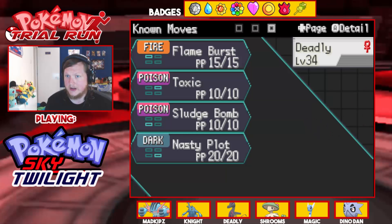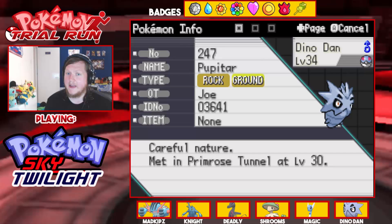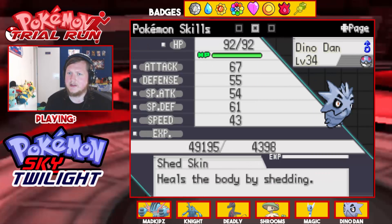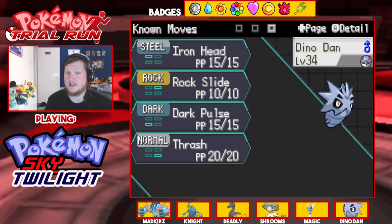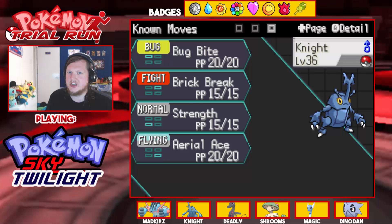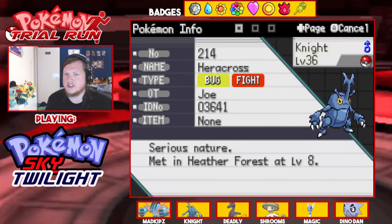Then we have Dino Dan, our Pupitar, level 34, Rock and Ground typing, Careful nature with the Shed Skin ability. Its moves are Iron Head, Rock Slide, Dark Pulse, and Thrash. Then we have Knight, our Heracross, Serious nature with the Guts ability, and moves Bug Bite, Brick Break, Strength, and Aerial Ace.